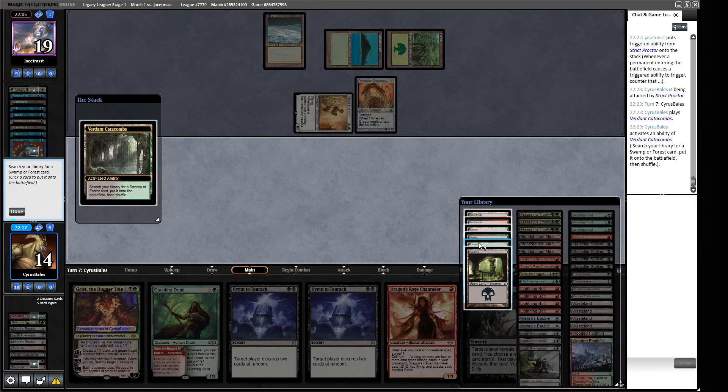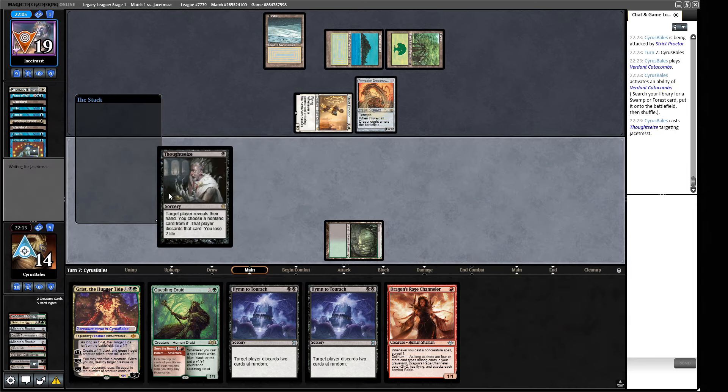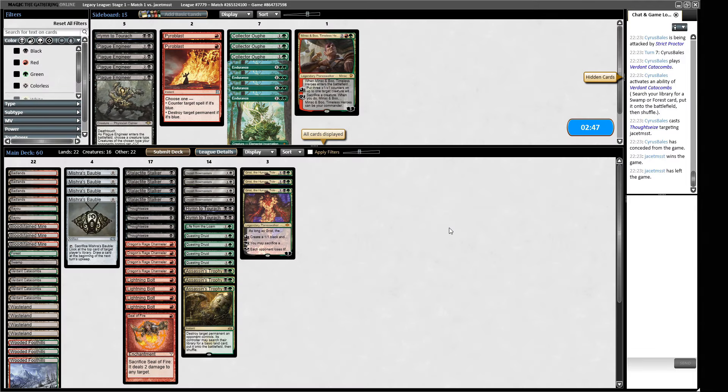We see Uro. So that is the Uro we thought they had. I was thinking there'd be some sort of Beanstalk control deck, but they're actually a Stiflenought deck. They certainly had the Brewer's advantage against us just then.